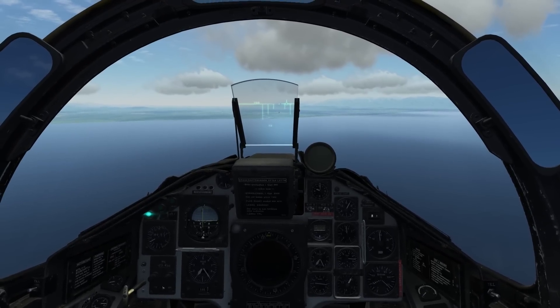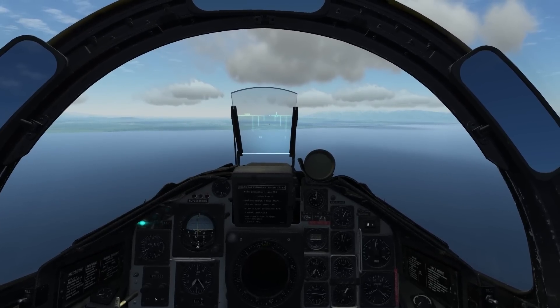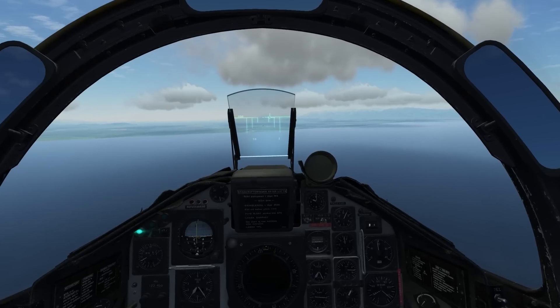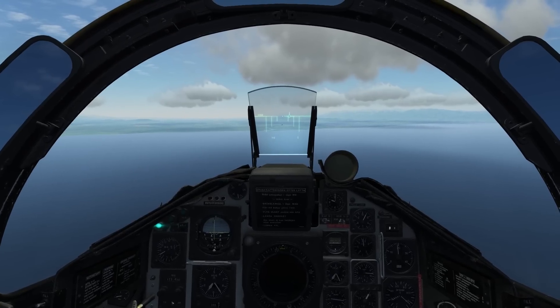The RB-05A is command guided. This means once you fire the weapon, you have to use a small joystick to guide the weapon onto the target. It has a bright signal flare on the back and is extra smokeless so that you can actually see where the missile is going.